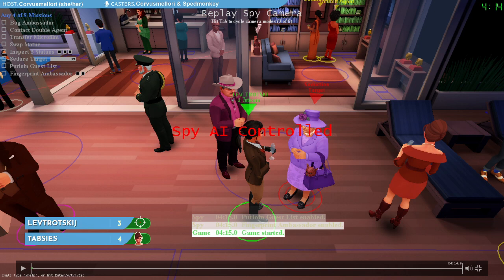Thabseez for the first time is now ahead in the set four to three, and Lev is now going to play from behind, this time on the spy side, playing as the character that we call Alice on Modern — four missions to do.